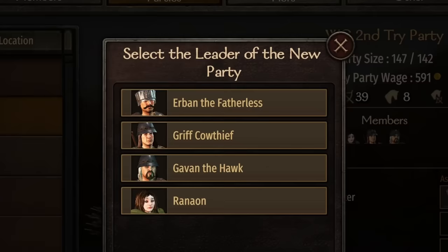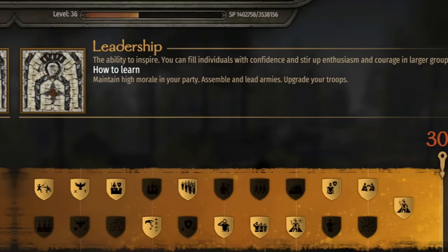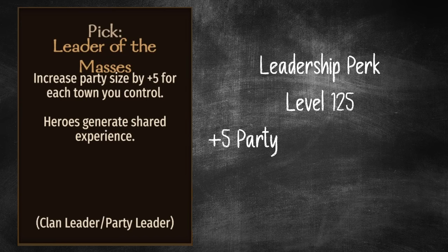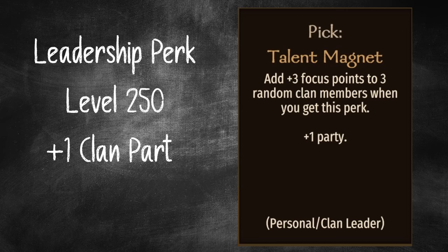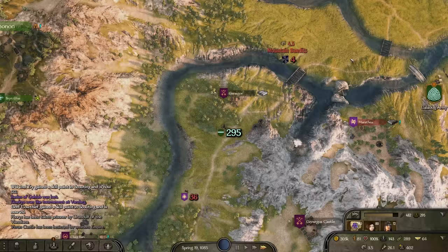With succession dealt with and nearly 300,000 dinars in the bank, it was time to accelerate my plans. Reneon was promoted to lead her own party, given troops, and called into an army. Not only would this increase our troop count, but also increase daily leadership XP gain by a significant amount. We'll be needing 2 perks from leadership to pull this campaign off: 'Leader of the Masses' will give a plus 5 party size for each town owned and works for all parties in the clan, and 'Talent Magnet' allows an extra clan party to be created, taking the total from 4 to 5 at maximum. I had room for 3 parties in total, so I promoted Griff as well, taking the army size to nearly 300.